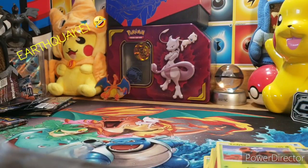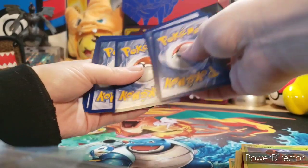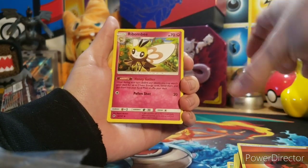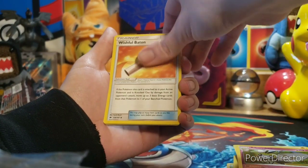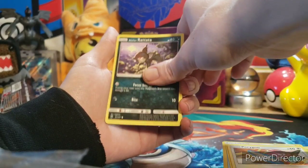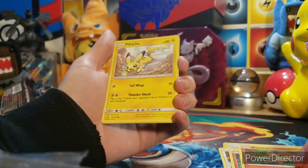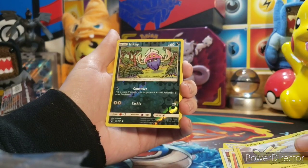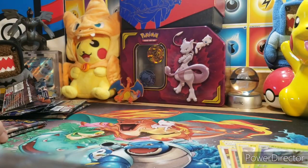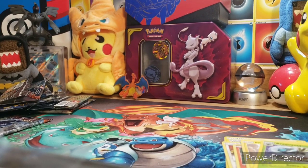Sorry about that, I just bumped the camera. Next pack, four from the back. Got a fire energy, Ribombee again, Wishful Baton, Wimpod, Porygon, Alolan Rattata, Charmander, Pansear, dope Pikachu — I like that picture — Inkay, reverse holo, and an Araquanid. Again.